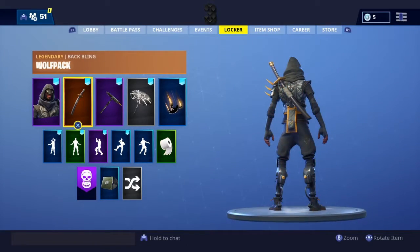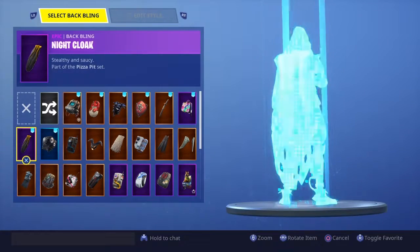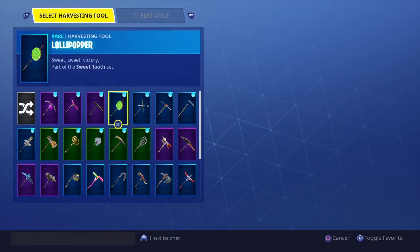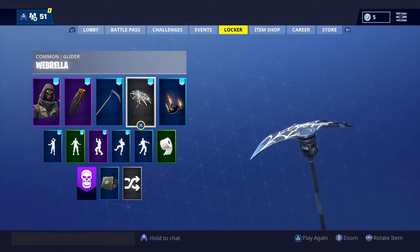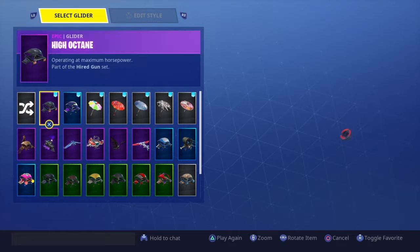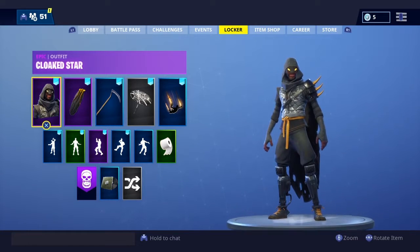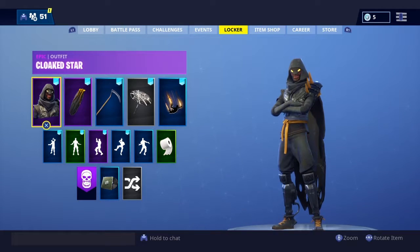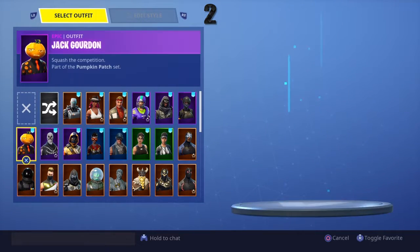The Cloaked Star has come to the shop a few times now — it's the ninja from Save the World. This is really going to go with the Net Cloak back bling; it's like it's made for it. The pickaxe I chose for this one is the Scythe, obviously. For the glider, I haven't really picked one for this — any glider that's really black and yellow or yellow and black will work.